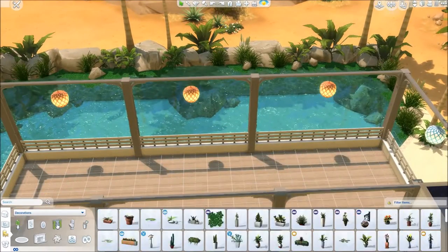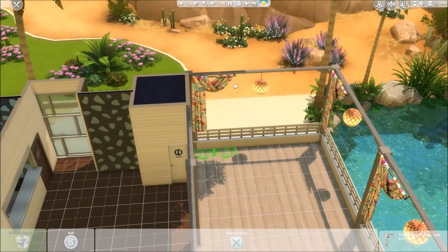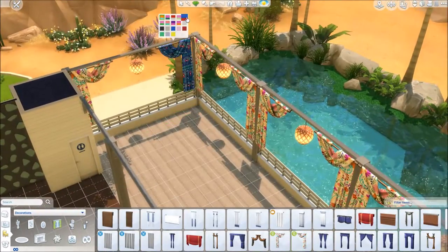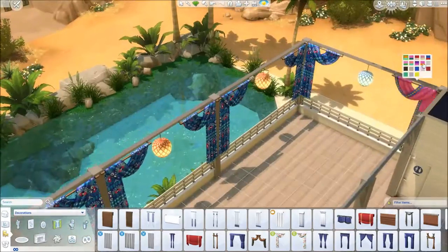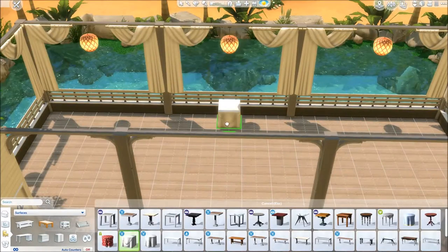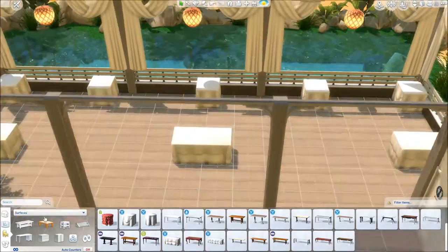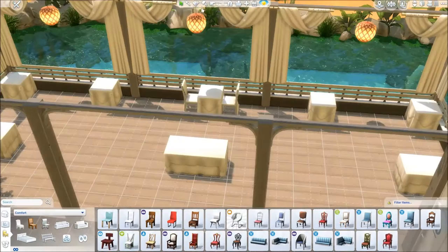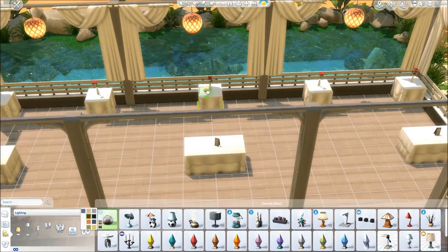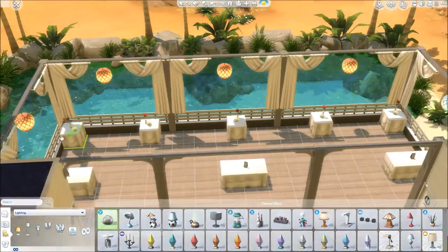Here I am placing the hanging lights I had in mind from the start because they look so cozy and nice, especially at night. Adding some curtains — I started with blue but decided to change them to white because white is more romantic. I really wanted this restaurant to have a very romantic feel, like the place you go for your first date or a very special occasion.